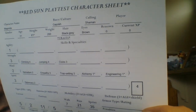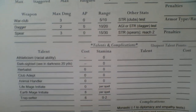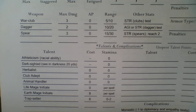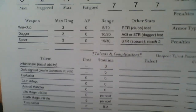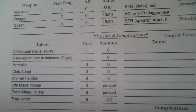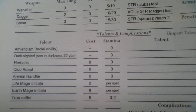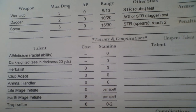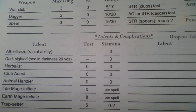The Gojula are an ape-man or man-ape race — very cool. They're in Savage Kingdoms but perhaps fit even better in Red Sun. He's got a Vigor of five, Stamina of 11, and his Stride is seven, so he can sprint 35. His talents include Dark-Sighted and Athleticism from his race. He's an Herbalist, a Club Adept — clubs and maces, war clubs — which gives him an extra die attacking with a club or mace. He has Animal Handler, giving him a boost to Spirit animal handling tests. He's a Life Mage Initiate — the best you can start with is Initiate. Early playtesting let you start as an Adept in a type of magic, but it's really hard now and I did that on purpose. He's an Earth Mage Initiate as well — so he knows Life Magic and Earth Magic. And he's a Trap Setter.